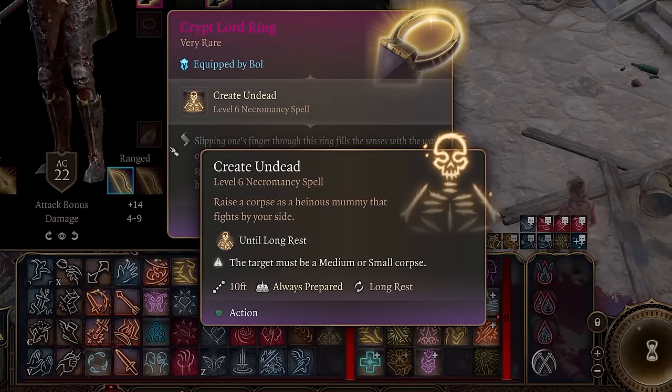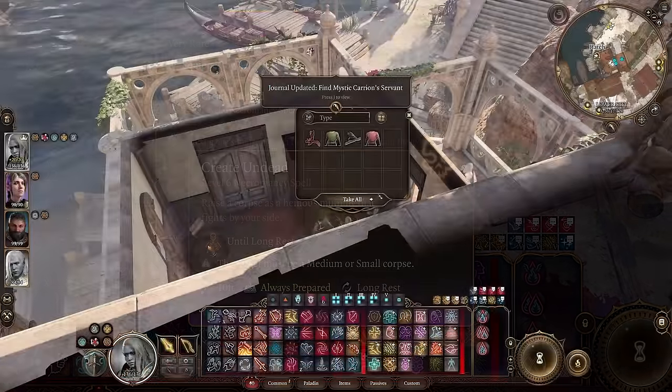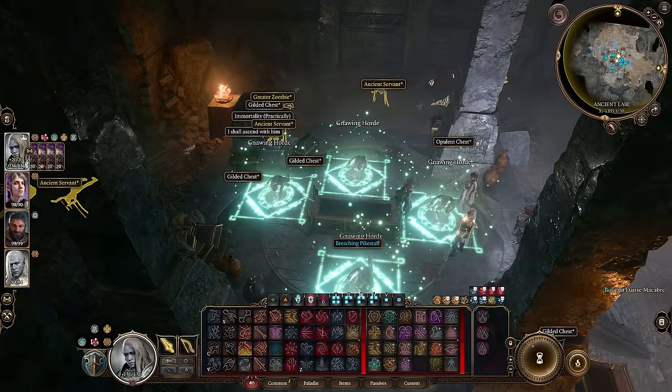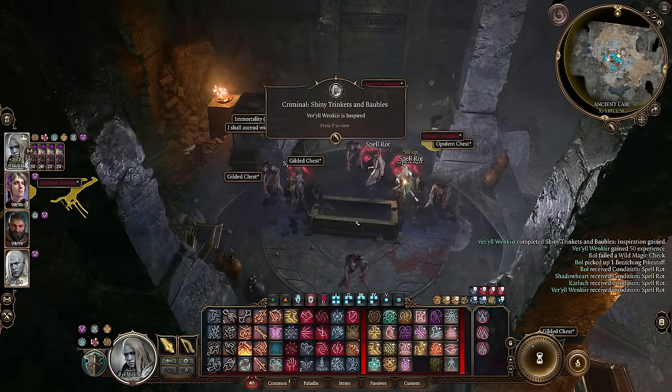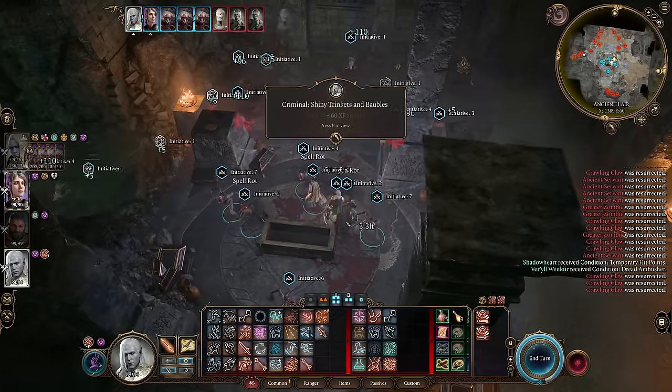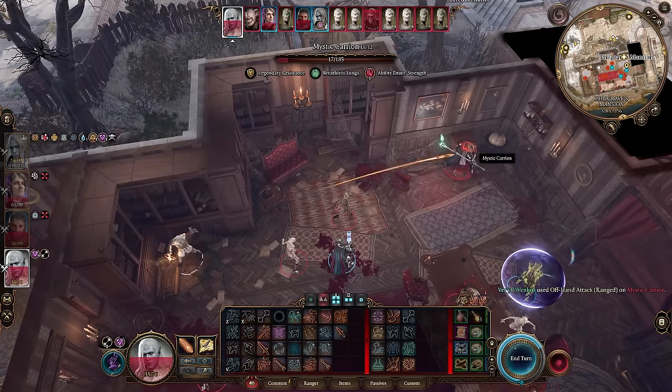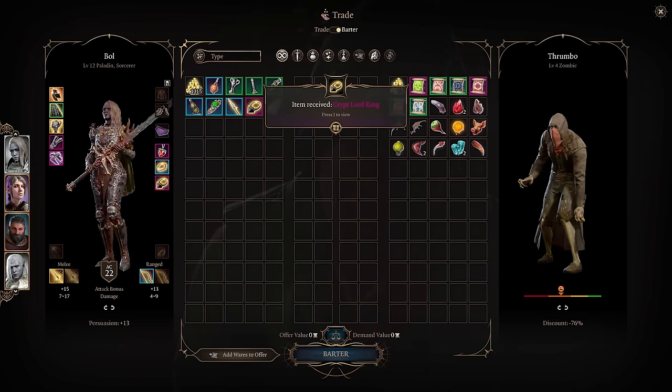The Crypt Lord Ring requires you to complete a quest chain that involves helping Thrumbo, a runaway zombie, defeat his master Mystic Carrion. You need to delve into the Undercity and discover an ancient lair holding the secrets to defeating Mystic Carrion for good. Once you've discovered what's keeping him immortal and end it, you can defeat Mystic Carrion, and Thrumbo will give you this awesome ring.